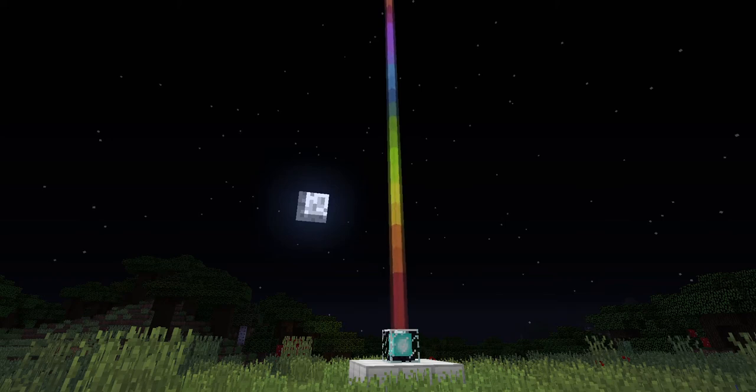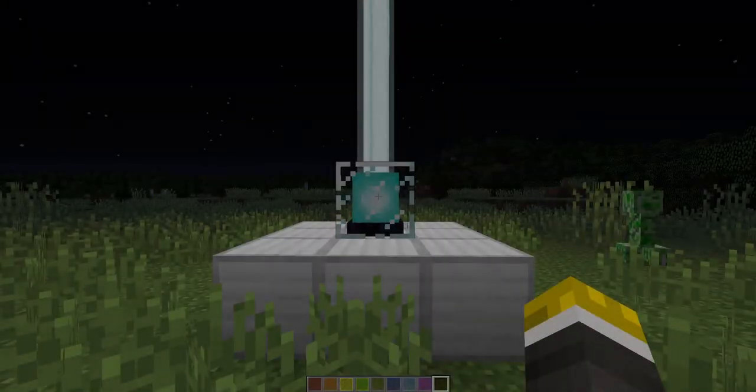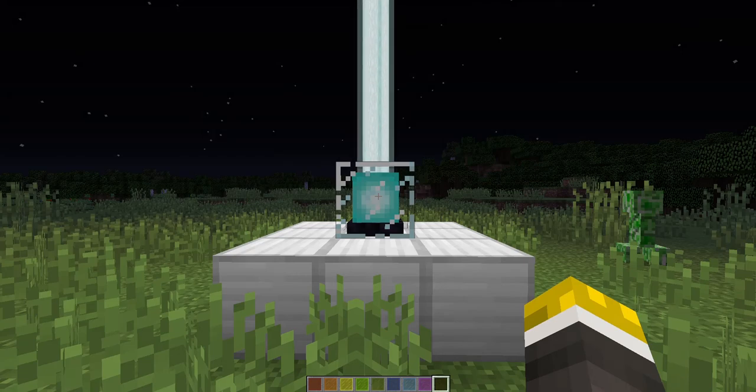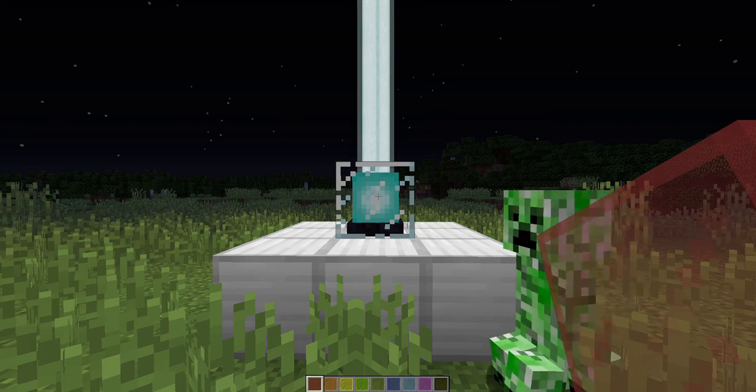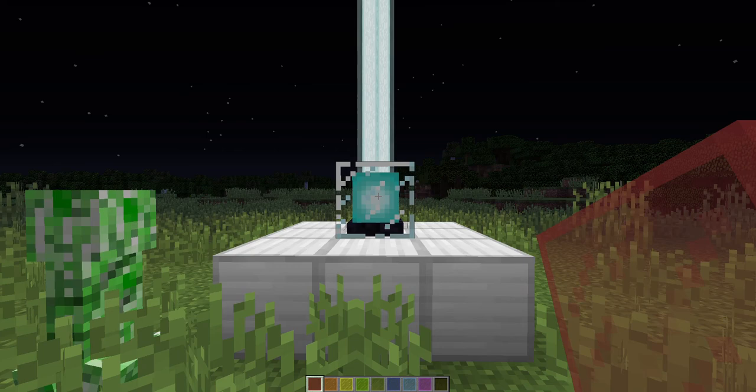Today, I will teach you how to build this rainbow beacon in Survival Minecraft. What you're going to need for this tutorial is two red stained glass — two or more, you'll need at least two of each for one line of rainbow.